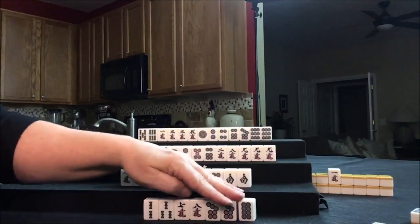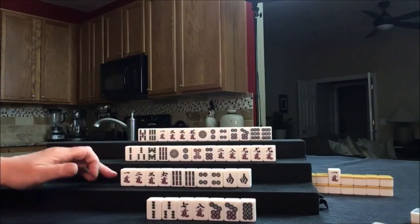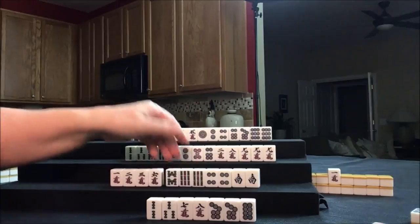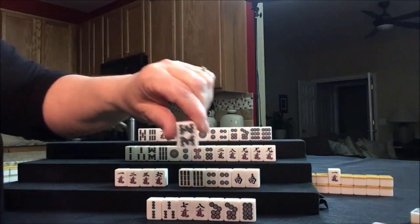I hope that was a good thing to do — seems right to me. They have one more discard. Let's draw for South: eight bam. That's not helpful — we're looking for pairs. Let's discard the eight bam.